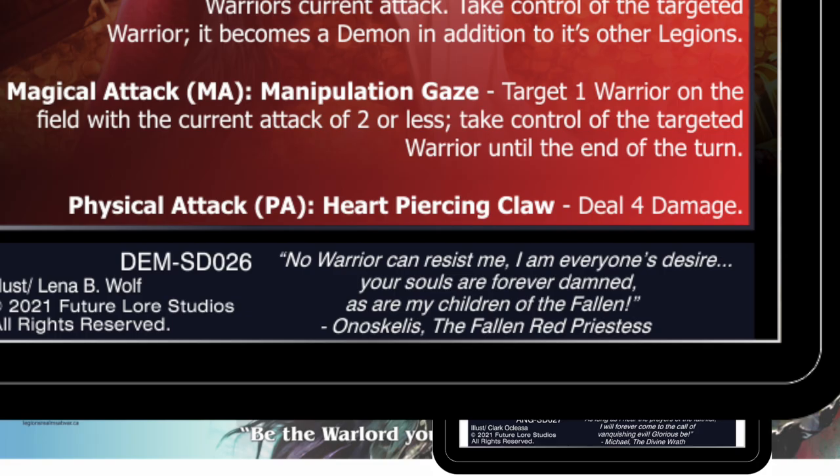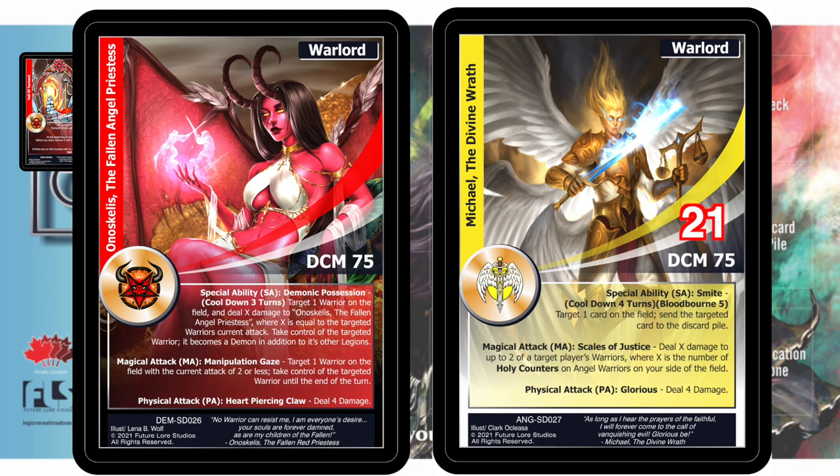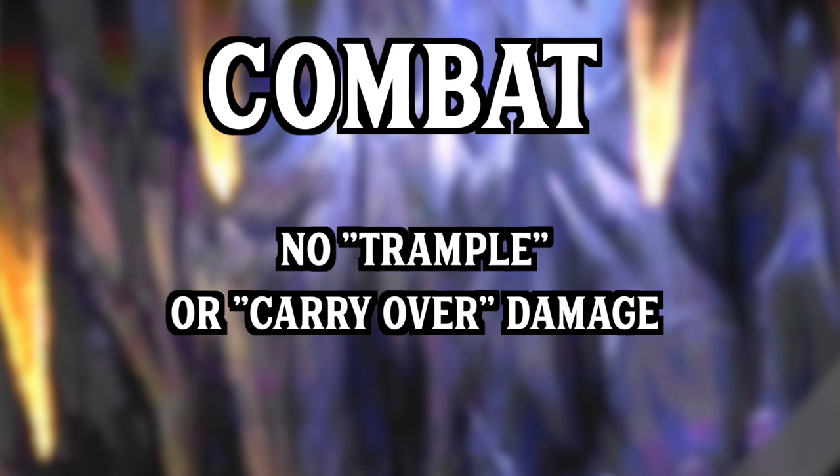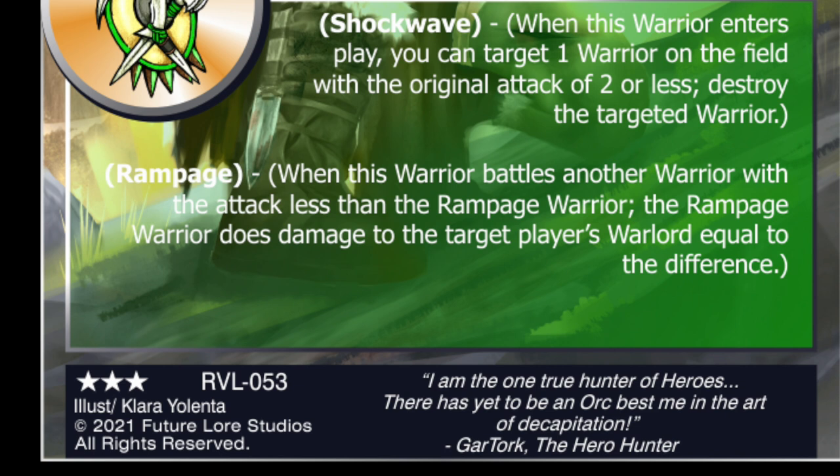If the warlord is attacking a warrior, the warrior takes damage equal to the attacking warlord's magical or physical attack and no damage is dealt back to the warlord. In a battle between two warlords, only physical attacks can be used — warlords are immune to magical attacks. The attacking warlord is the only one that deals damage; the defending warlord does not deal damage back. Additionally, there is no trample or carry-over damage — if you attack a two-power warrior with a four-power warrior, your opponent's warrior dies and no additional damage is done to their warlord. This rule is broken by the Orcs with their keyword ability Rampage.